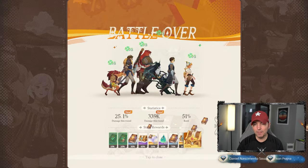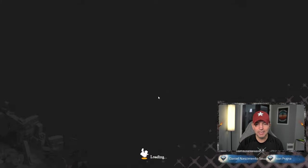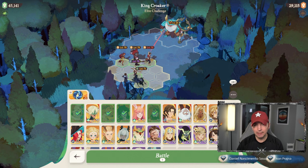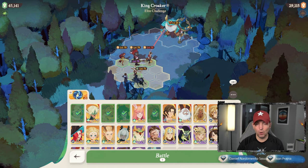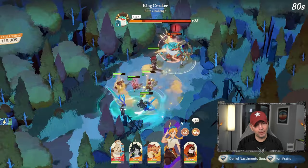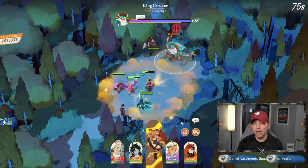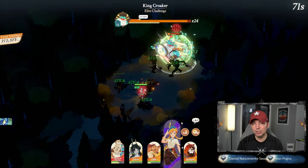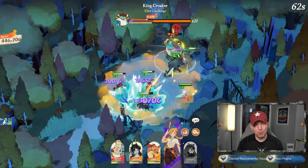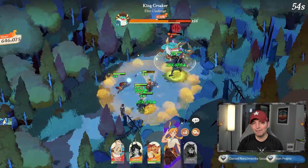I'm thinking about dropping in a support hero — I'll swap Valen out for Smoky. At this point in the game you only have specific heroes built to a certain level. Smoky is healing on a regular basis, keeping Kruger alive so he can apply the debuff. There's the AOE water attack, but Smoky is keeping us alive — doing a lot better on this attempt.